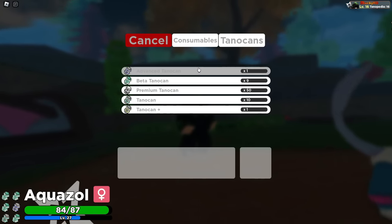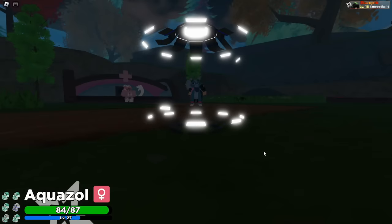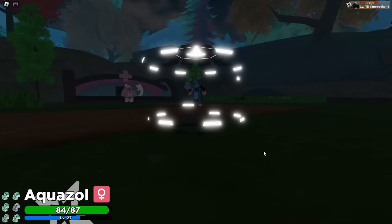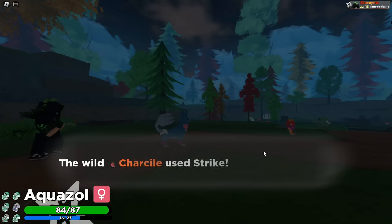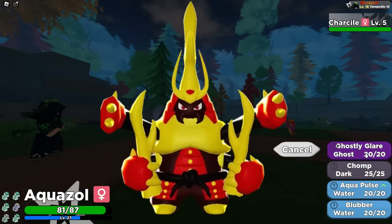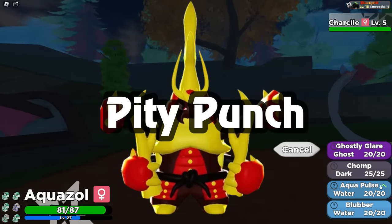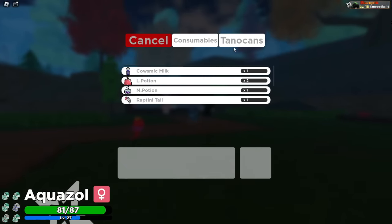I will say, if you are actually going to be hunting this, make sure that you bring a decent hunting party because these starters are pretty hard to catch. As you can see, I'm throwing some nice Tando cans right there and this Charcoal is not liking it. I would recommend Dynastogen, which actually learns the move Pity Punch — essentially the false swipe equivalent — so you can lower it down.